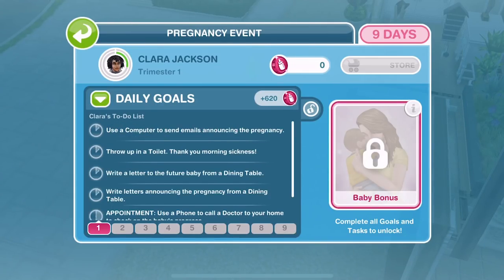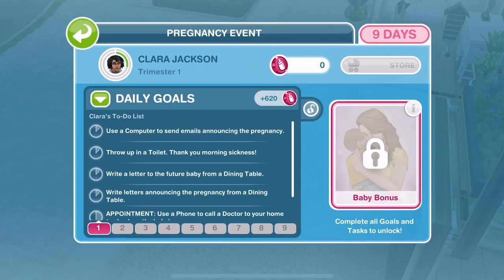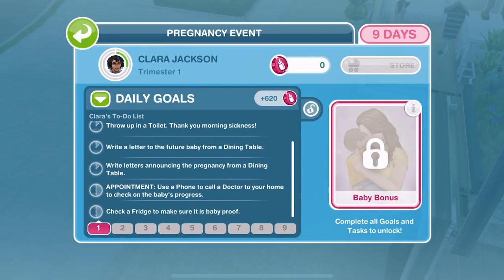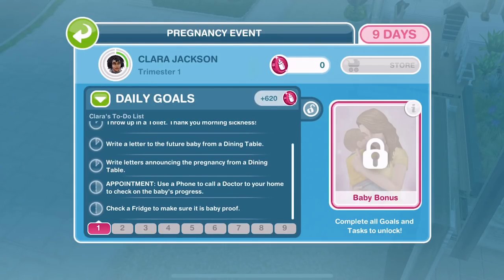You can see on the to-do list there's some pretty cool things. Use a computer to send emails announcing the pregnancy. Throw up in a toilet — thank you, morning sickness. Write a letter to the future baby. Write letters announcing the pregnancy. Check a fit. This is cool.